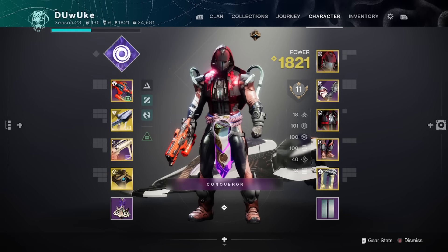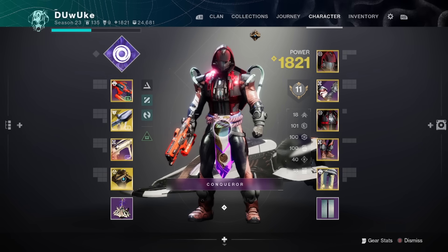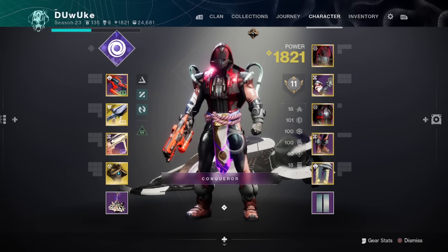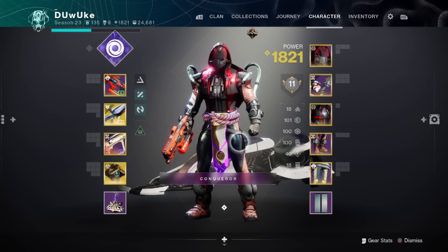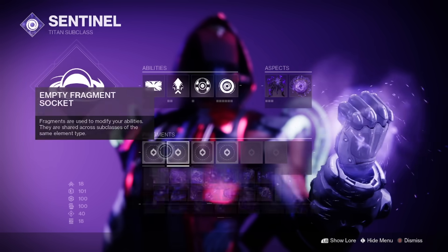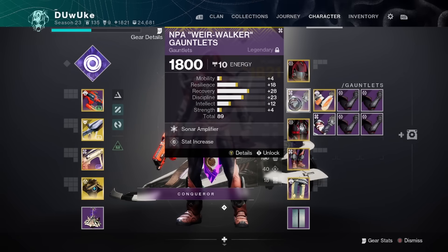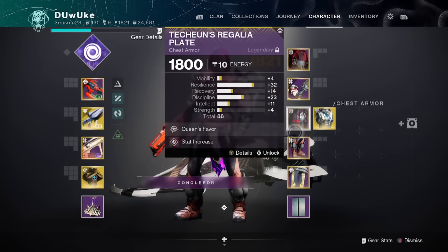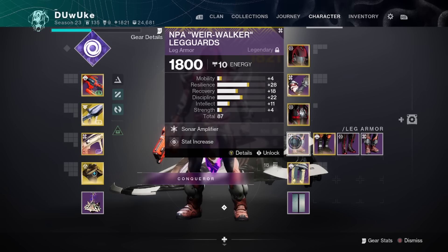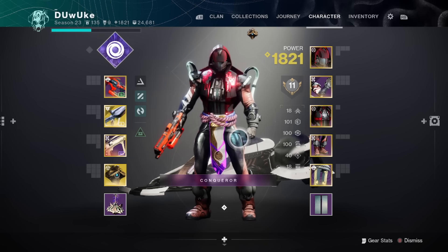Hey everyone, Duke here, and today we're talking about high stat armor again, going into a little bit of deeper detail. There were a lot of comments in a recent video saying that it's impossible to get triple 100s without using fragments, and here we are showing that we have absolutely no fragments equipped and we still have triple 100 stats. Also, we are using no artifice rolls — this is all armor directly from the helm, as we showed in the last video. We're going to go through exactly how we did this and some of the math needed to get to triple 100s without using fragments or artifice rolls.